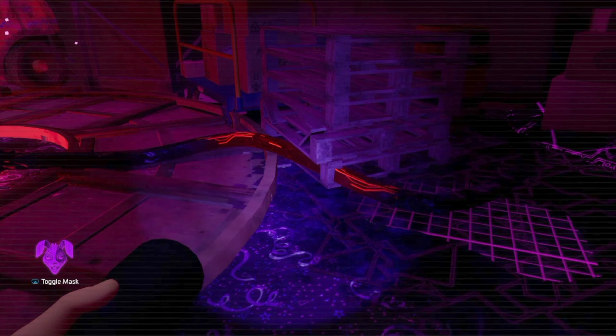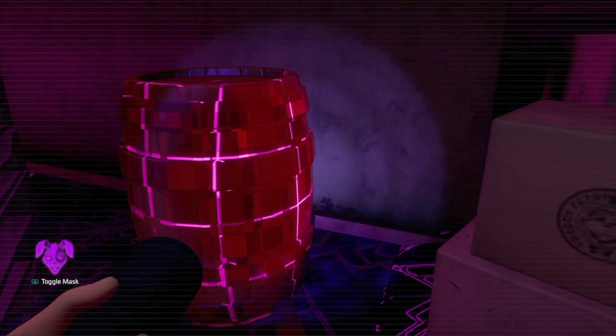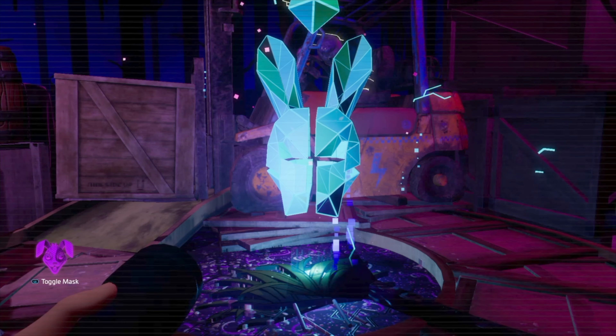The first red cable will lead us to this barrel. Deactivate it and the rabbit head over there will turn from red to blue. You can now use the AR security network to breach the security node.